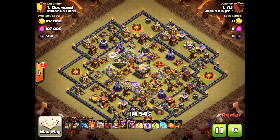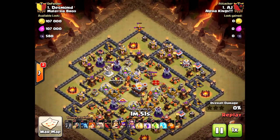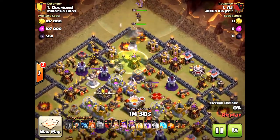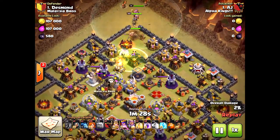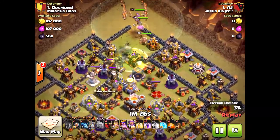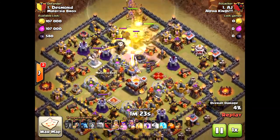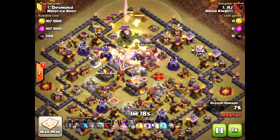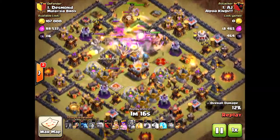Here is another attack — Town Hall 11. Look at this base; it is very difficult. It is an open base in the core, so what he brought here — he brought extra valkyries. He realized that with the extra valkyries, because everything's in the core of the base, they'll just wipe out everything all at once. He's bringing two rage spells and one freeze, because there are a lot of defensive structures in the center. He's not even going to bring healers — he doesn't need to. Very smart: since all the defensive units are in the core, bring extra valkyries and they will go to town.